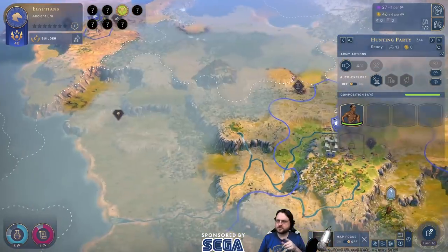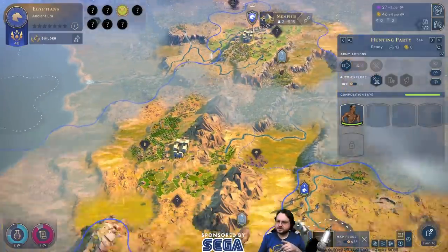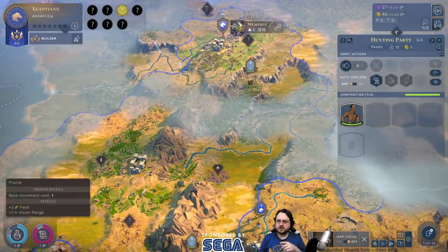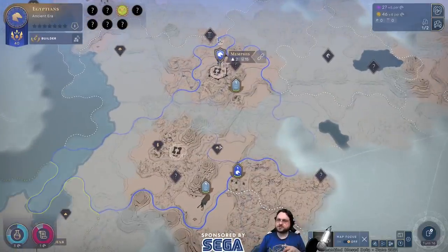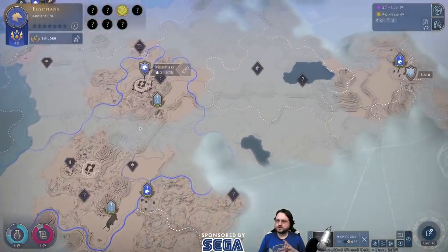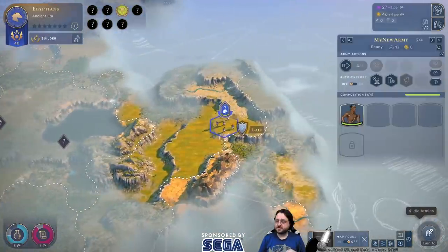We got the horsies over there now. Over here this is silk, and there's sage. They're both in our capital territory so we already have access to sage and silk — a couple luxuries, which is good. We're also going to want copper and horses. I'm going to have to really claim this territory or this one if I want it to be contiguous — or I could decide to put an outpost here to start a new city, and that might be a thing.